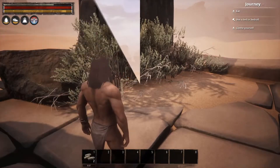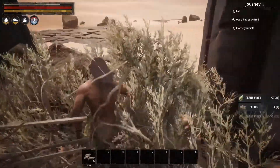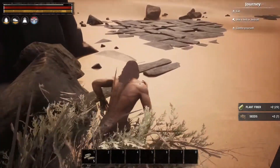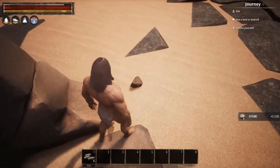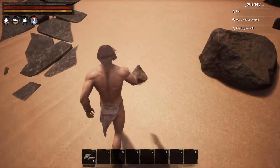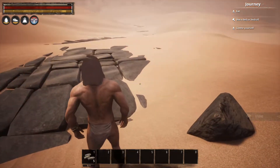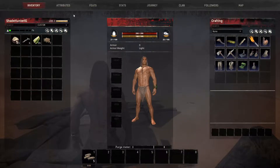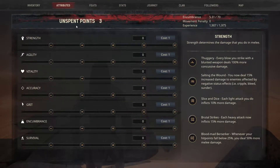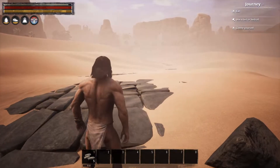As a side note, you want to come up to these plants and push E — or whatever your button is — to grab them so that you have materials on you. Also the rocks, you want to pick up as many as you can on the way, and these sticks you can pick up as well. One of the most important things as you're traveling: go to your attributes and start bumping all your points into encumbrance to get to that first tier at least.